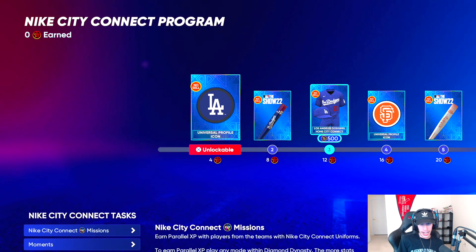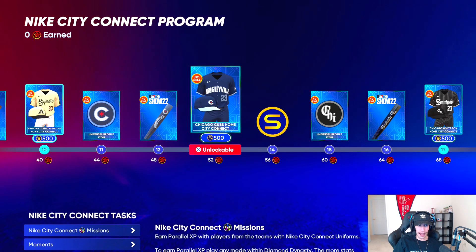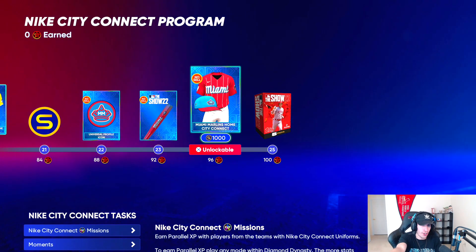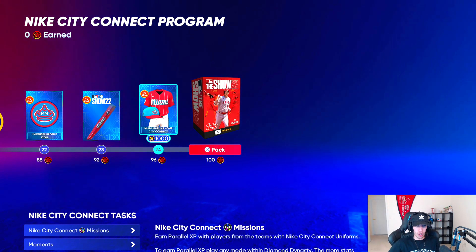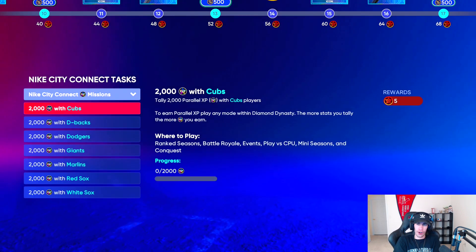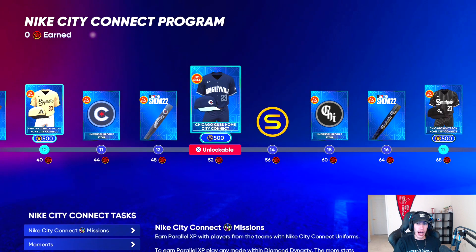Looking at the full program rewards: Dodgers icon, Dodgers bats, stubs, and the first jersey at 12 points. Giants icon and bat, then their jersey at 24 plus some stubs. Diamondbacks icon, bat, and jerseys at 40. Wrigleyville jerseys at 52. South Side at 68. Red Sox at 80. These bats are kind of cool too. And the final jersey at 96 is the Miami Marlins. I love that they did this — I really wish they did stuff like this more often. It gives people cool stuff to grind: packs, stubs, uniforms, icons, bats. This is a cool little program you can earn without spending money.